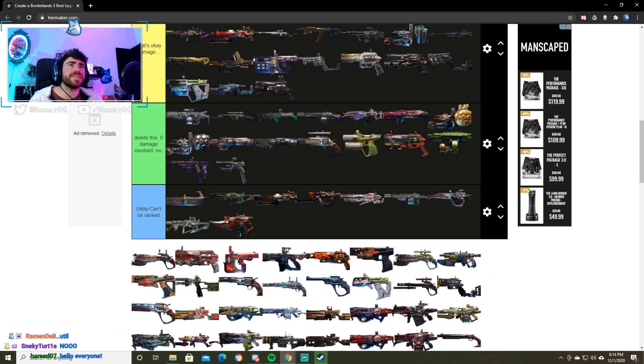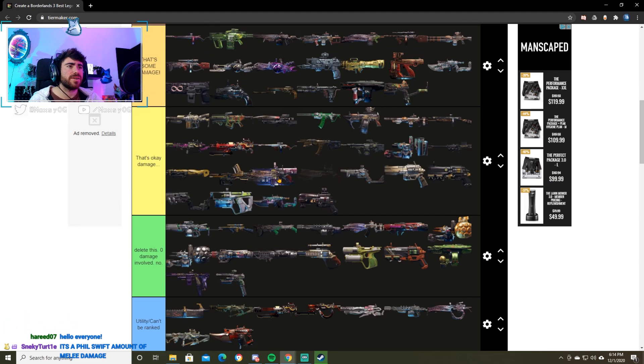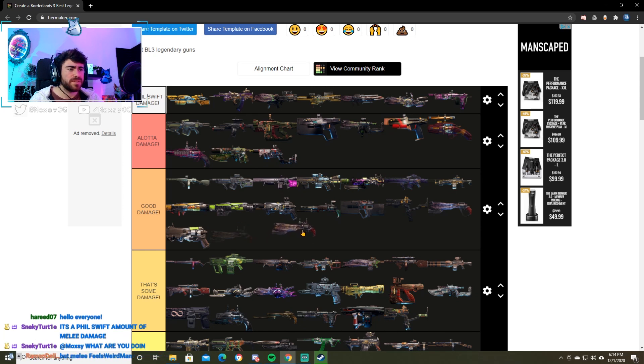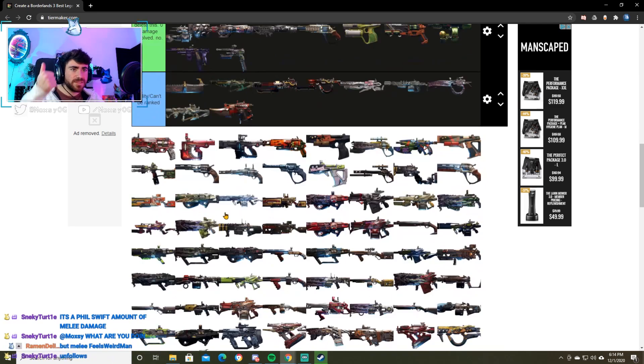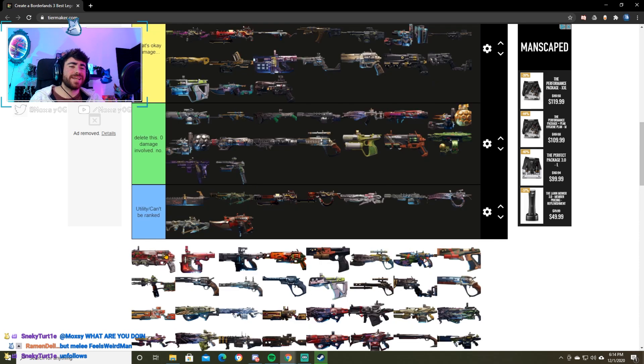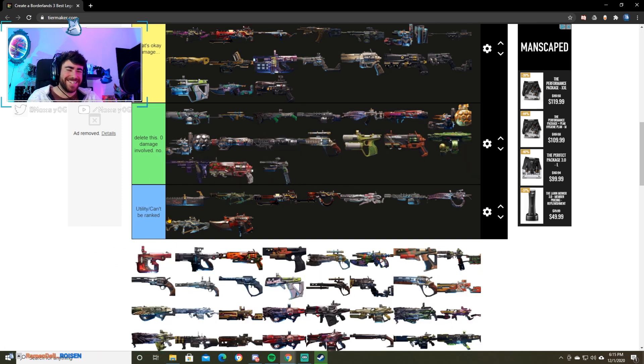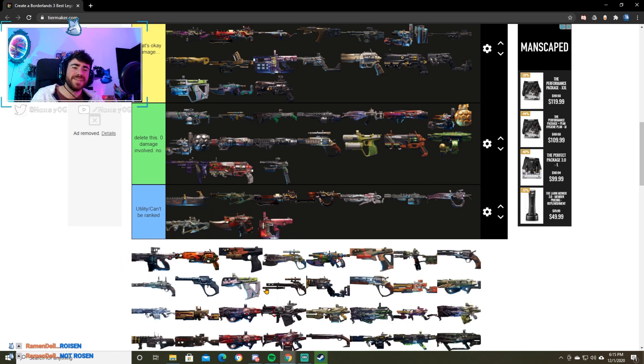Next up we have the Queen's Call. It's the same thing as the King's Call. I should have put it in good damage — and I did put it in good damage. Good past Moxie. Next up we have the Rosenthor. It's a very pretty weapon. You can look at it in all its prettiness while you're deleting it. The Execute — that's a utility weapon. Not much else to say there. Debuffs.